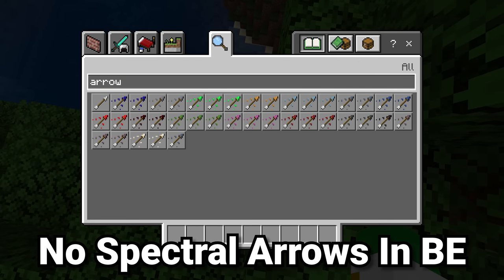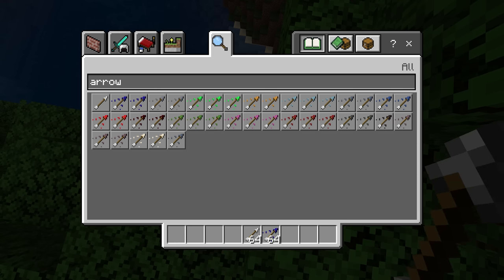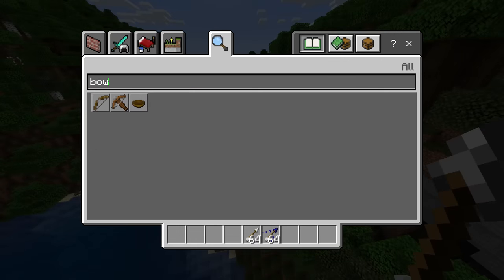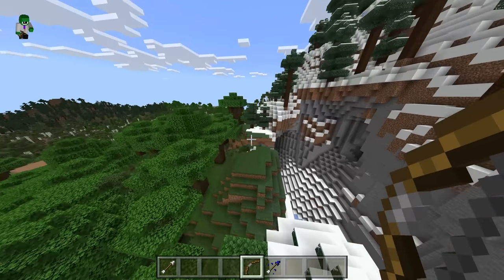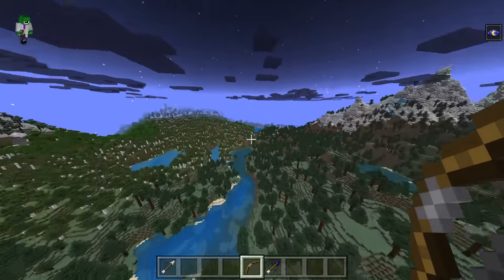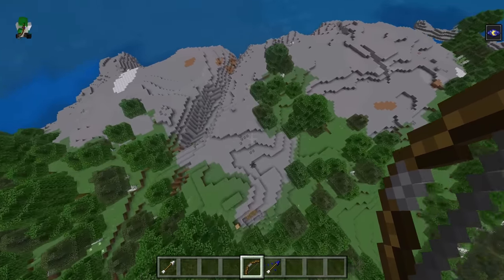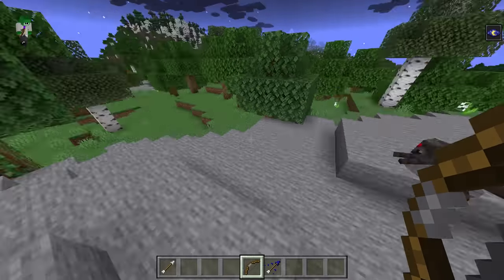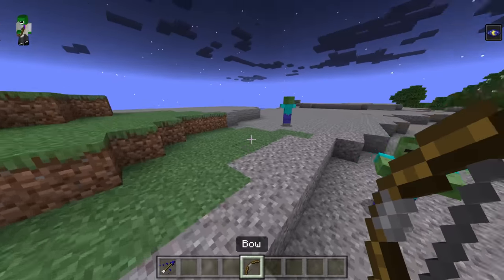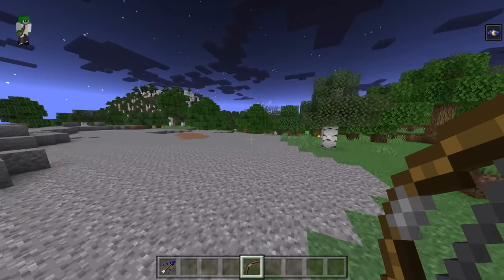The last thing is not something that there is in Bedrock, but something that there isn't — there is no Spectral Arrow inside of Bedrock Edition. This bugs me because if it's late at night and you're hunting mobs, it can be very difficult to see which mobs you're hitting and which mobs you're trying to target. Because of the Spectral Arrow effect, if you hit a mob once they'll then have a glowing outline around them — which you can't see right now because there are no Spectral Arrows in Bedrock. Thankfully there are tipped arrows in Bedrock, so you can still do useful things like giving zombies water breathing.